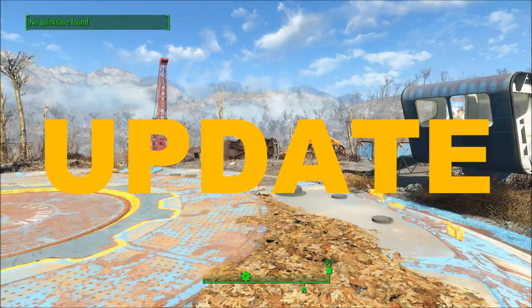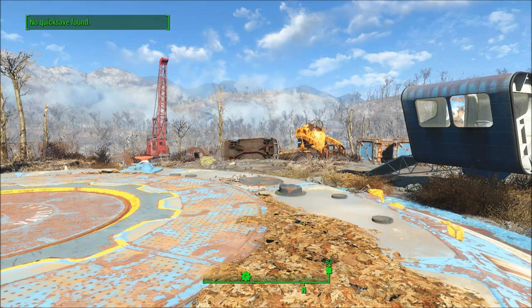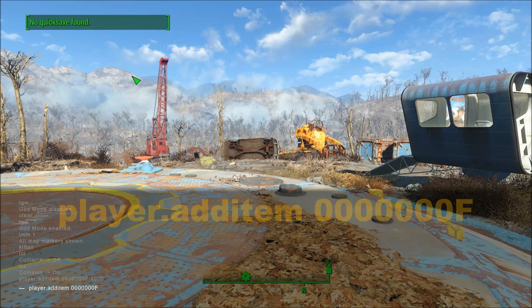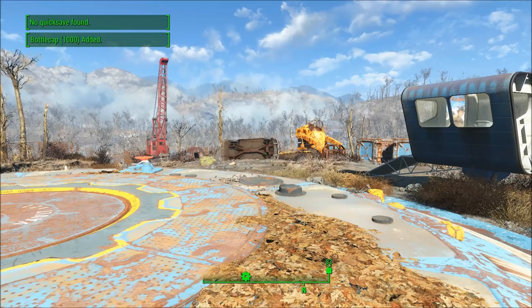Ironically, while I was editing this video, I found the caps — the infinite money cheat. So we're going to open up console and simply type: player.additem space 0000000F, that's seven zeros then capital F — that's the code for caps — and then the number of caps you want. I'm using 1,000. Hit enter. Bling. And we get 1,000 caps.